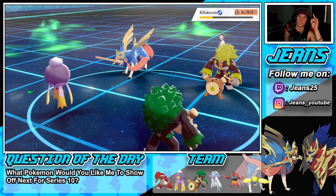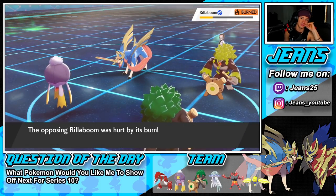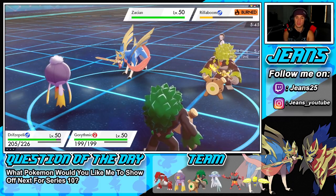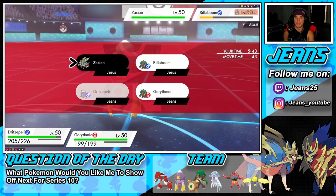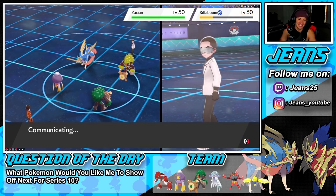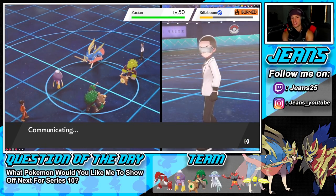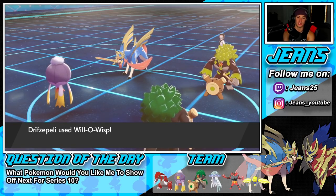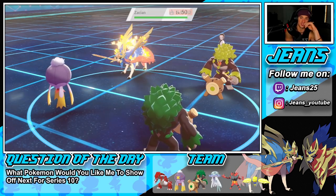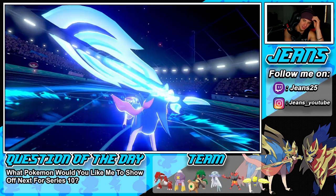I U-Turn into Rillaboom to get the Grassy Surge back next turn, then we won't have to worry about Urshifu at all. We throw the burn and need everything to connect. Drifblim is fastest thanks to Unburden — Will-O-Wisp connects on Zacian! That's a huge burn. This is exactly why I wanted Drifblim in here against so many physical attackers. They go for Behemoth Blade.